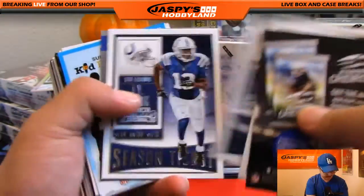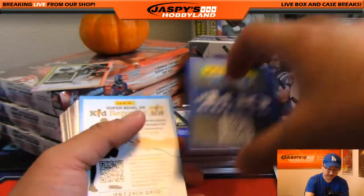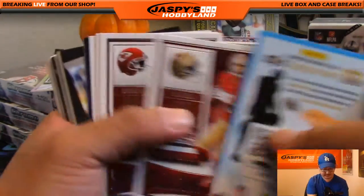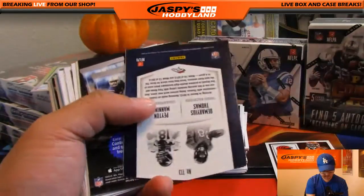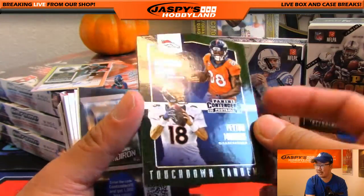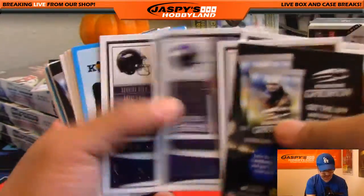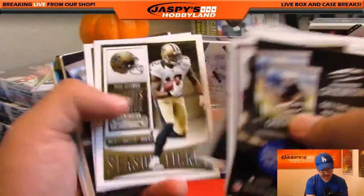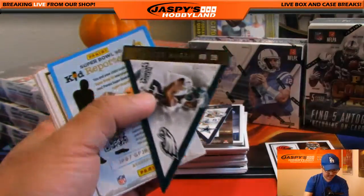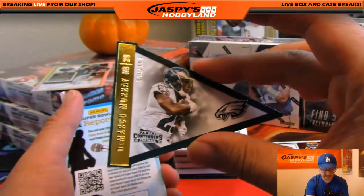Rob Gronkowski die cut — we'll randomize that to one person in the break. Demarrius Thomas, Peyton Manning touchdown tandems — those are shorter printed but not necessarily numbered. We've got 89 out of 99 DeMarco Murray die cut. Another Eagle for Karen.